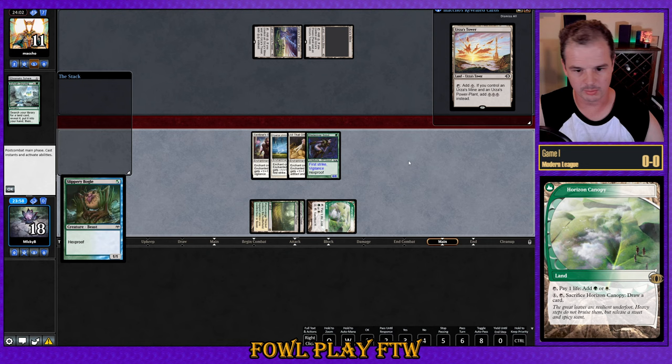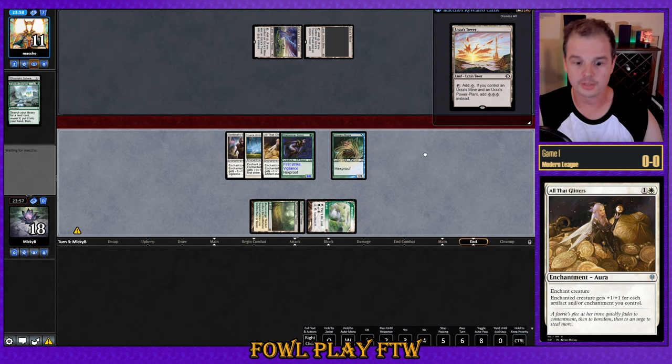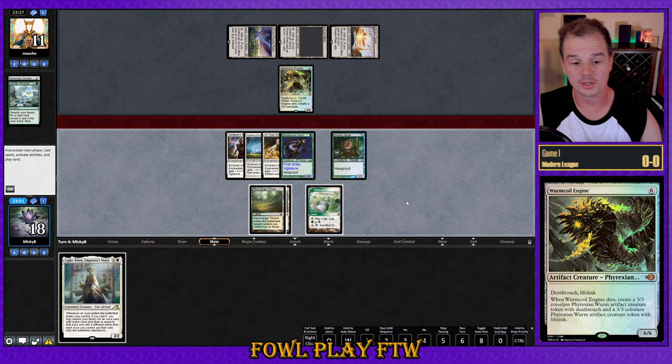We'll play out this Slippery Bogle and look to attack for as much as possible next turn. If it's Karn they're going to remove all the glitters; if it's Karn the Great Creator they're going to Ensnaring Bridge. It looks like our opponent has a Wurm Coil Engine, meaning they could have something bigger than Karn the Great Creator — Karn Liberated, Ugin, or Ulamog.